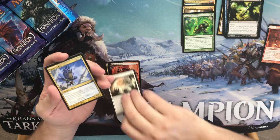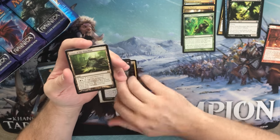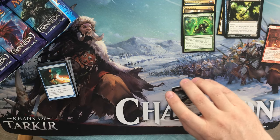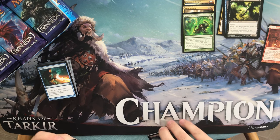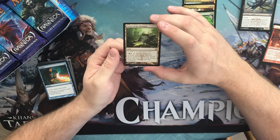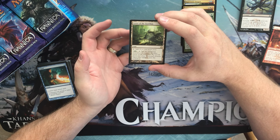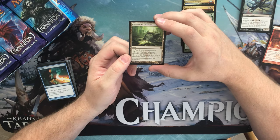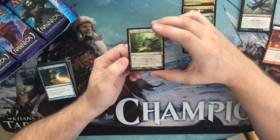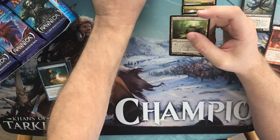We have a Sphere of Safety, a Skymark Roc, a Zanikev Locust, and a Grove of the Guardian. Grove of the Guardian is a land — not a shock land. You tap it to add one colorless to your mana pool. If you pay three, a green, and a white, and tap two untapped creatures you control, you sacrifice Grove of the Guardian and put an 8/8 green and white Elemental creature token with vigilance onto the battlefield. That sounds tough! And we have a goblin token.